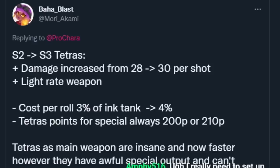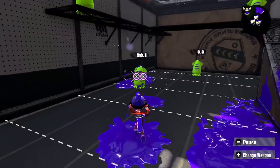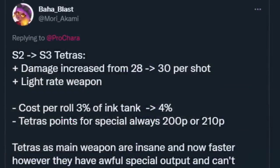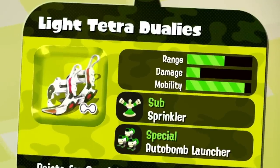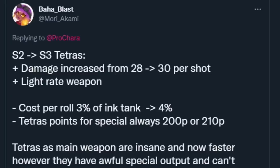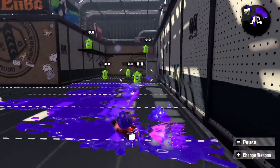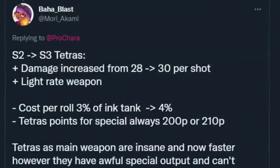Next weapon on the rework list is Tetras. Damage increase from 28 to 30, assuming this ditches MPU damage up. Lightweight weapons — basically plus two swim and run speed at all times. It's literally called Light Tetras on one of the kits, so it's kind of weird that it's not already. In addition, nerfs: four percent for each roll instead of three, so the quad roll will use 16 instead of 12, and points for special will be 200 or 210.